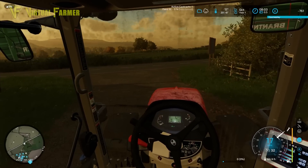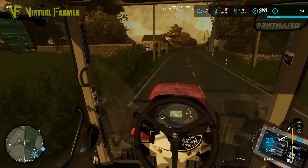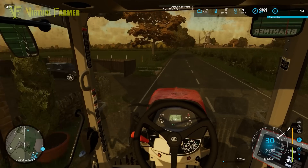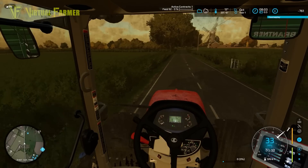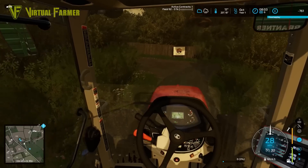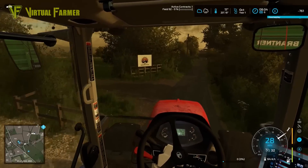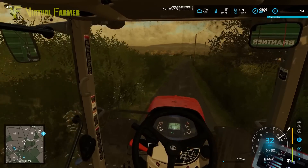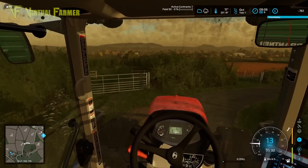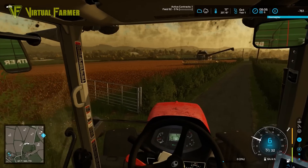We're headed back down to field 92. We've got the sorghum left over from yesterday — this should give us about a thousand litres, similar to the two contracts we did with the harvester yesterday. There are also a couple of potato contracts we can have a go at. We're getting ever closer to the time when we should be able to get the animals.